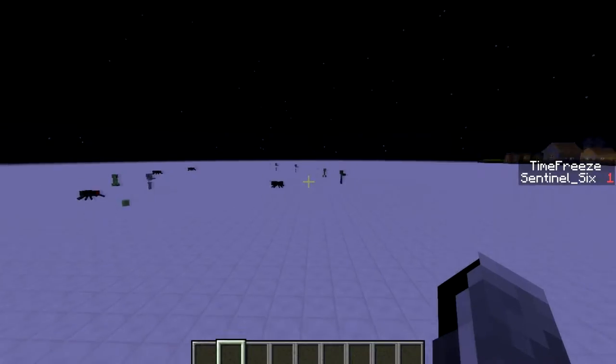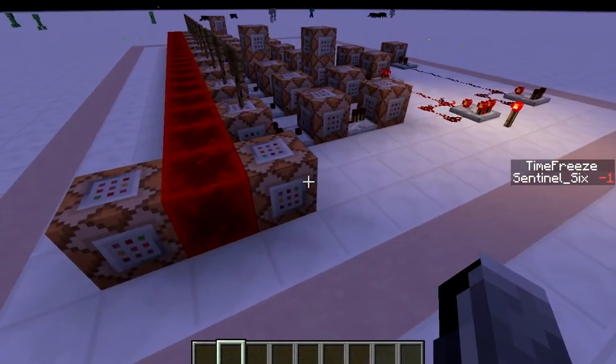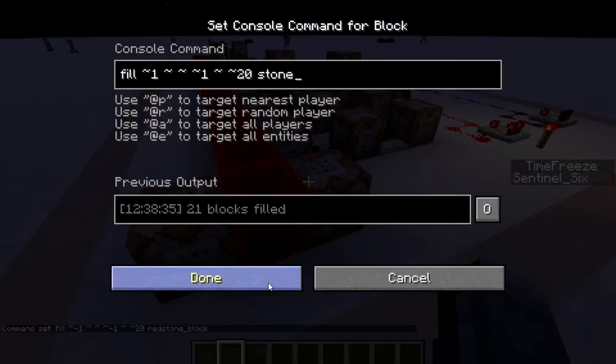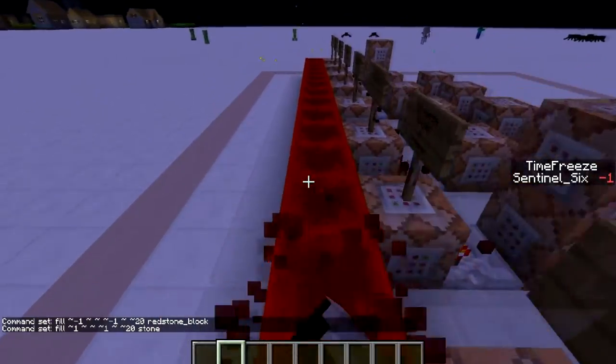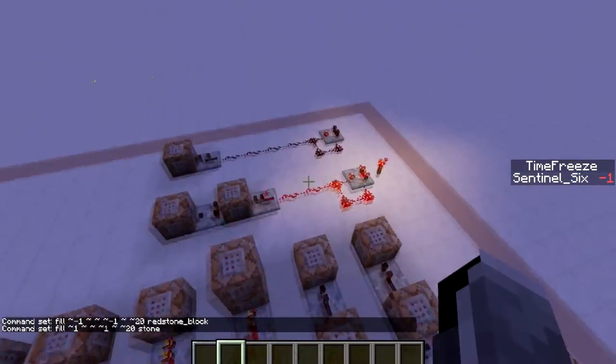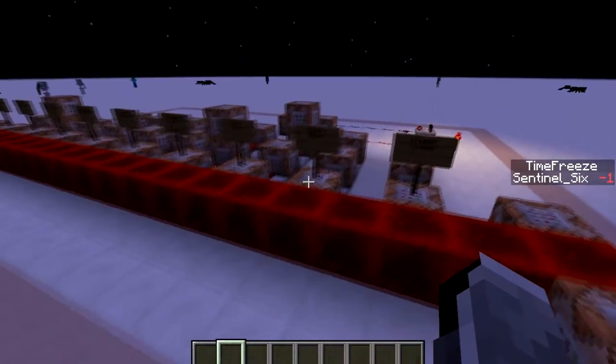Right now it only works for these mobs, but it can work for all of them. First off, we just have a fast clock, which is filling a row constantly with redstone blocks and replacing them with stone and back to redstone so quickly that it acts as a really fast clock. I've also got two more blocks over there, but we'll get to those later.